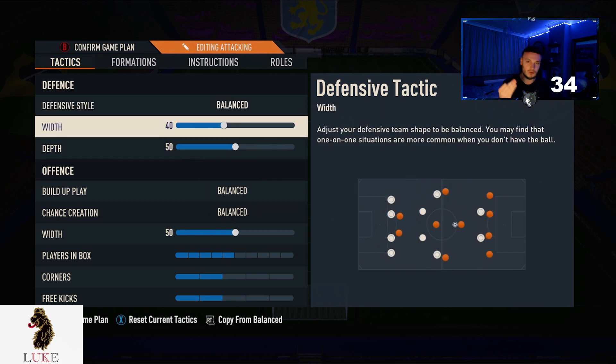The defensive width I have gone all the way down to 40. The reason being, I just like my team to be more narrow and compact — it means you are harder to break down and there are fewer opportunities for your opponent to score.